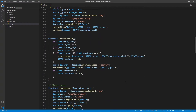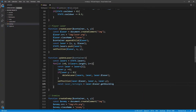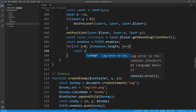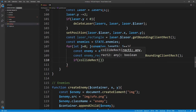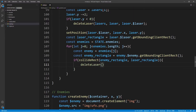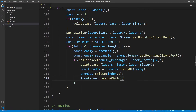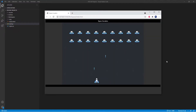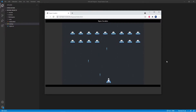Now we're going to go to the update_laser function and add a for loop which is going to iterate through all the enemies in the enemies list. It is going to check if a laser fired by the player intersects with an enemy spaceship, and if that is the case, it will delete the laser and the corresponding enemy from the screen. Now if we run this, you'll see that whenever the bullet strikes one of the enemy spaceships, they are deleted from the enemies list.